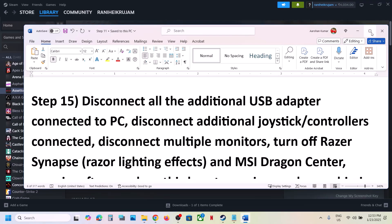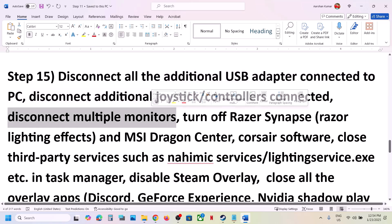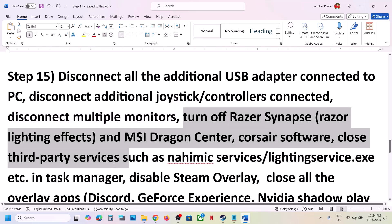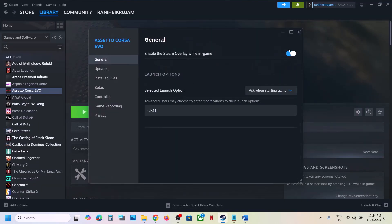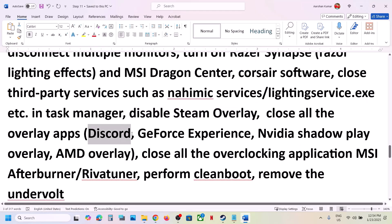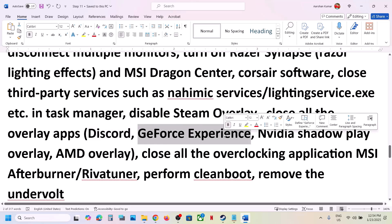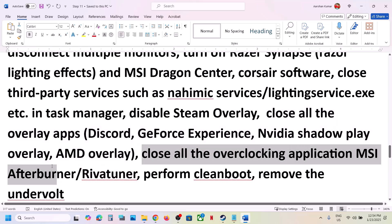Disconnect all USB adapters you are not using, and disconnect any extra controllers. Try launching the game on a single monitor. Close any third-party services or applications running. Disable the Steam overlay — go to Steam, right-click the game, select Properties, go to General, and turn off 'Enable the Steam overlay while in game'. Also turn off overlay in Discord settings, and in NVIDIA App or GeForce Experience. Close all overlay applications and overclocking applications like MSI Afterburner or RivaTuner.